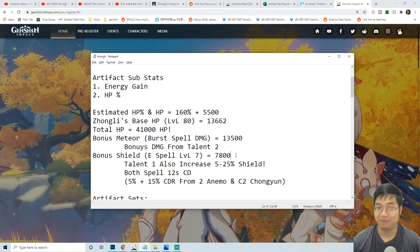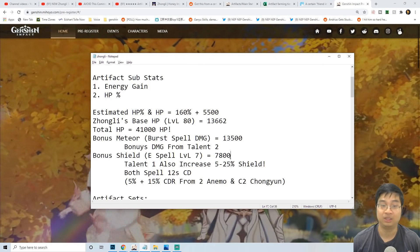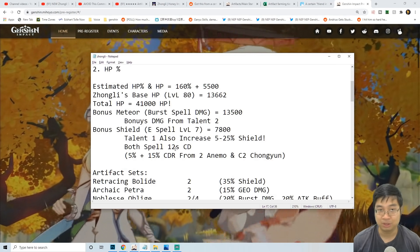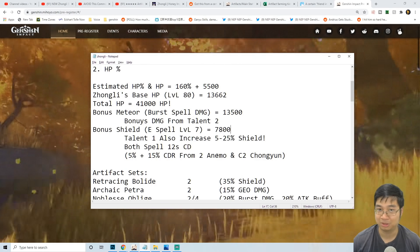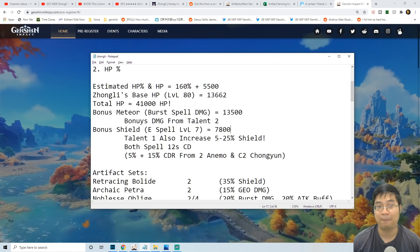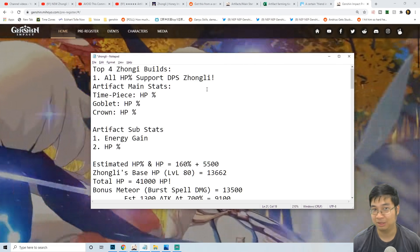We're also looking at 7,800 shield strength, with 5% to 25% additional shield from Talent 1. Both spells have a 12-second cooldown. We can also consider going for two Anemo characters or maybe using Constellation 2 Chongyun to reduce cooldown by another 15%.